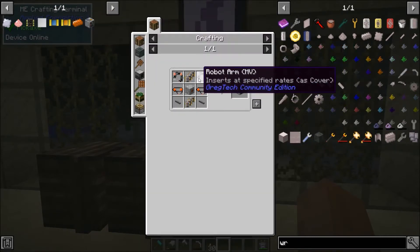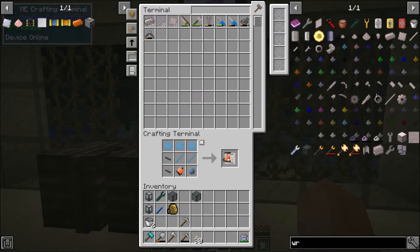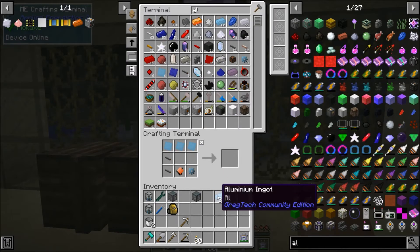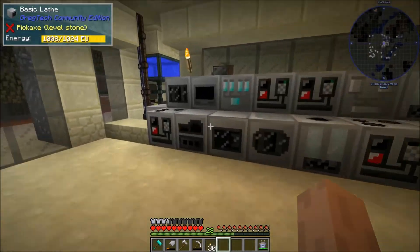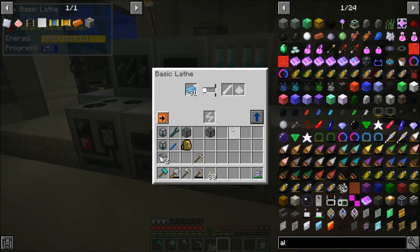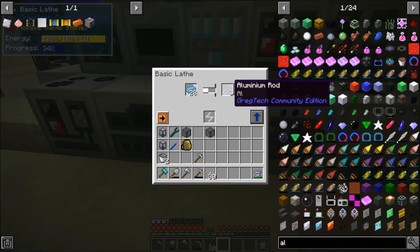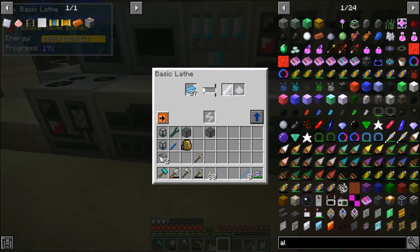We need pistons though — two of these pistons. It looks like we're out of aluminum rods. I feel like that keeps on happening. Aluminum rods are used a good amount: they're used in pistons, and they're also used in those robot arms. A lot of stuff that we need. I think if I get like eight, that should be enough for what I'm trying to do.